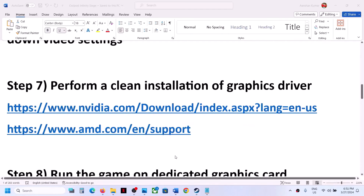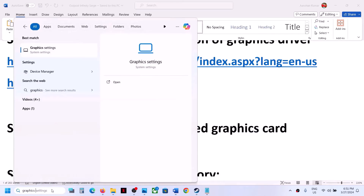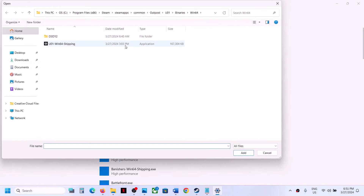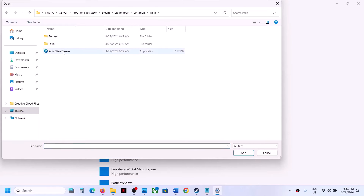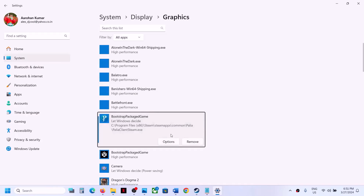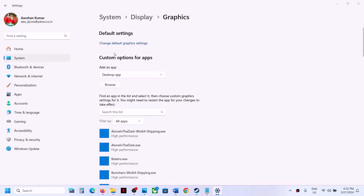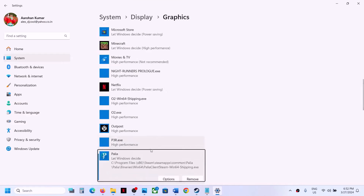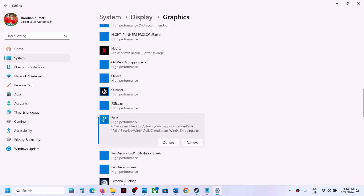The next step is to run the game on the dedicated graphics card. Type 'graphics settings' in the Windows search box and click on Graphics Settings, then click Browse. Go to the game installation folder, open the game folder, select the game exe file, and click Add. Once added, click Options, select High Performance, and click Save. Again click Browse, open the Binaries\Win64 folder, select that exe file, click Add, then click Options, select High Performance, and click Save. Now launch the game.